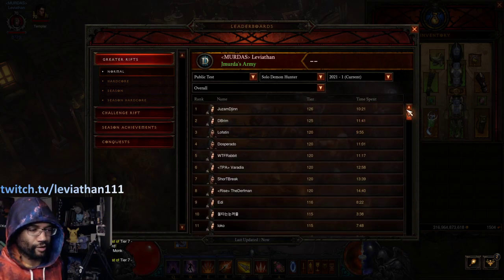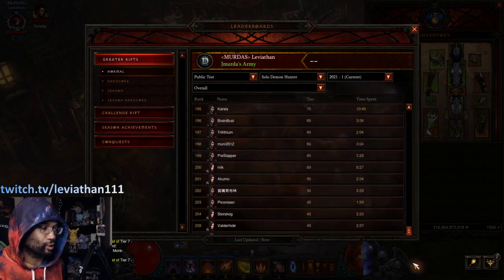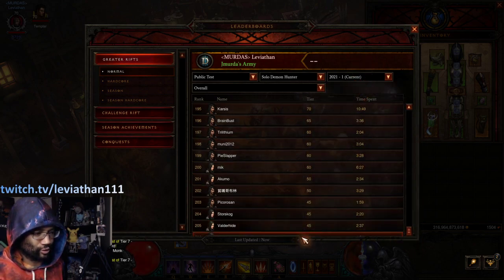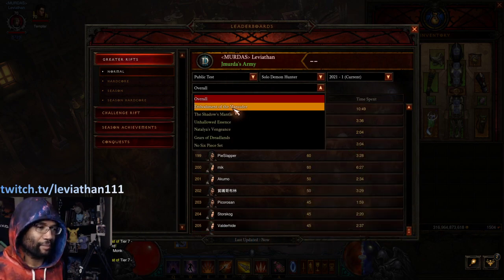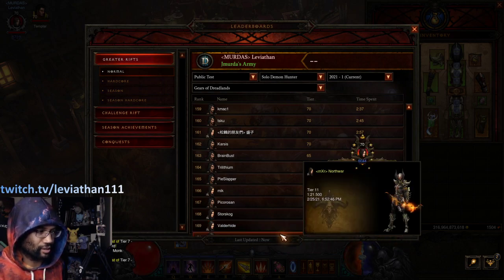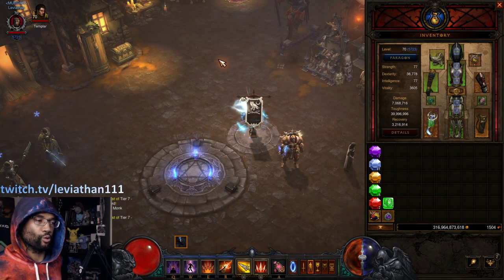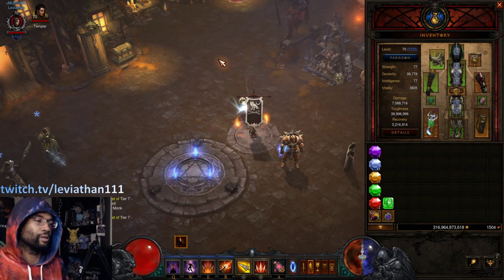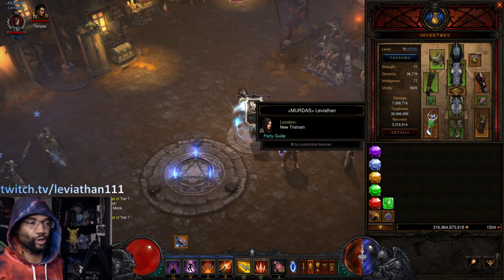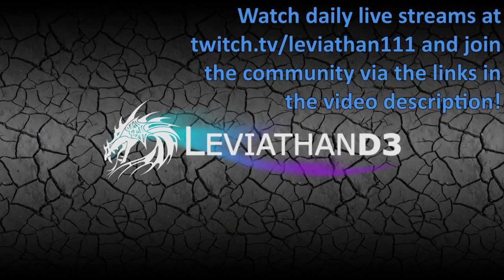One bug we already ran into: you can't scroll very far on these leaderboards. These should still go to 1000 listings each, but right now we can only scroll so far — so sorry if you're number 206, we can kind of see you exist but not really. That affects some of the other leaderboards too. Overall though, I'm very pumped for what we see here. Hop into the comments and let me know what you want to see from PTR, what you're excited about, and what you're looking forward to playing next season. Thank you so much for watching — adios for now!